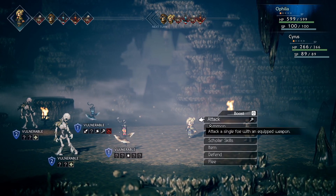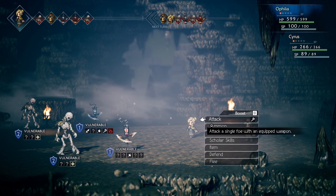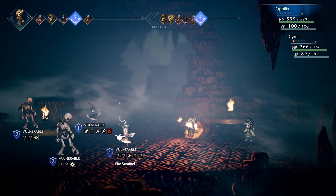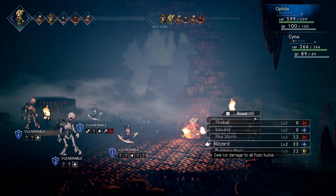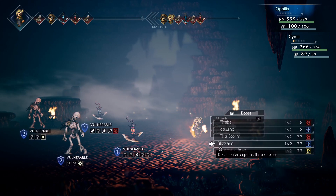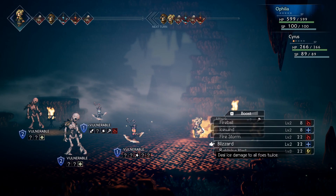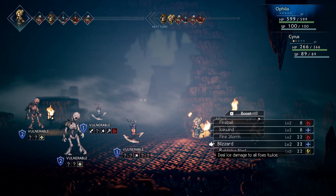Cyrus has a talent called Study Foe — at the beginning of every battle, he will uncover one weakness of every foe on the battlefield. We've got two ambling bones, one ice sentinel, and one fire sentinel. I wouldn't be surprised if they're weak to different things. It's hard to decide what the right move is here. I'm worried about Cyrus's survivability first and foremost — he doesn't have much HP and he's relatively low leveled. I'm not sure if we can one-shot those ambling bones even with a level 2 luminescence.